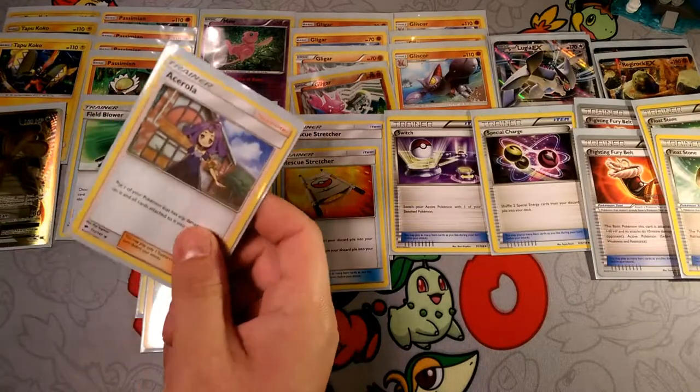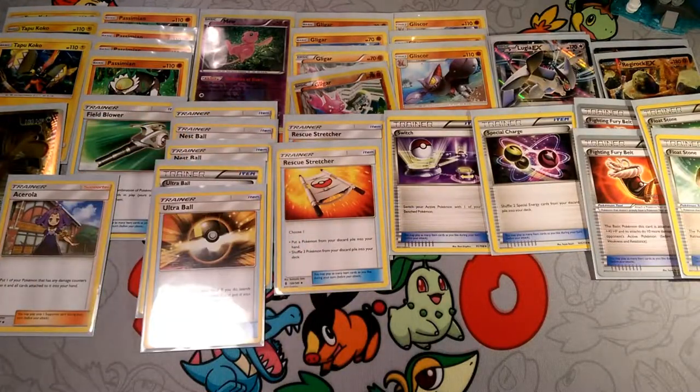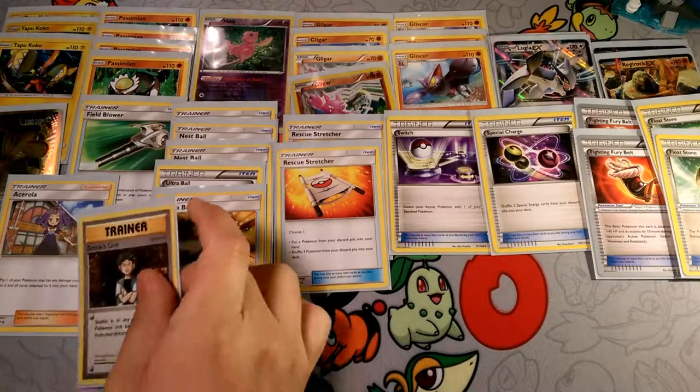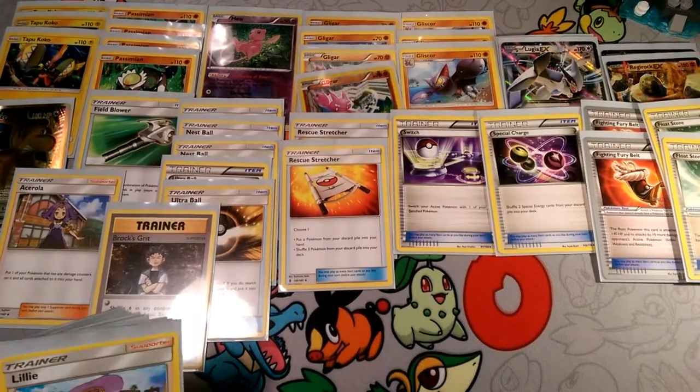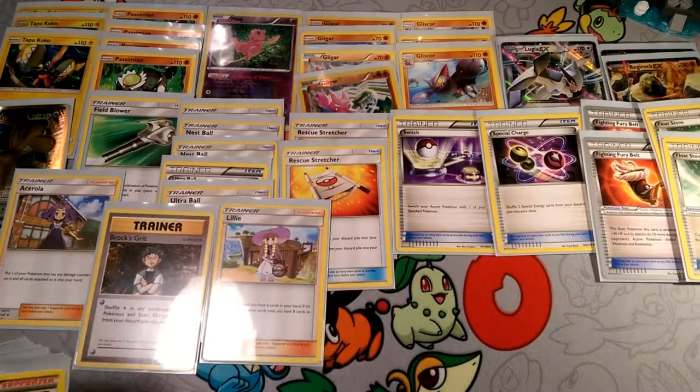Now back to Trainers. We got one Ace Trainer — if anything gets any damage on it, we want to be able to pick it up and reuse it. We have Brock's Grit to bring back Energies and Pokémon from the Discard Pile. We got one Lillie if we want that first turn eight cards, or if we're struggling and don't want to discard what we have but want more cards. We got two Lysandres.